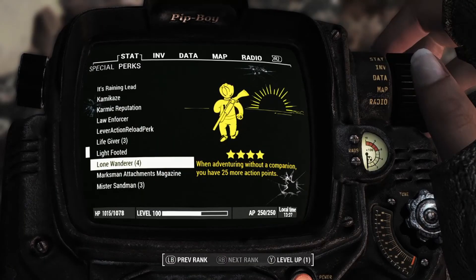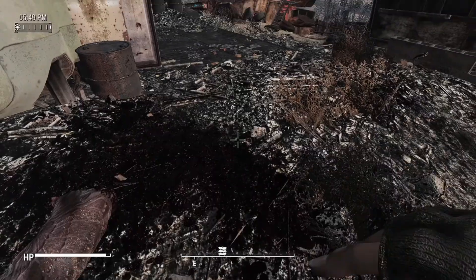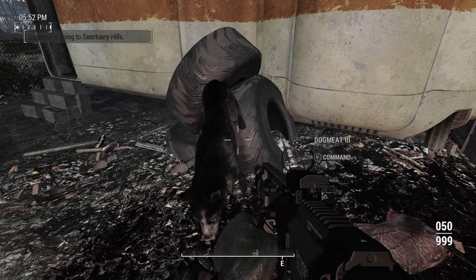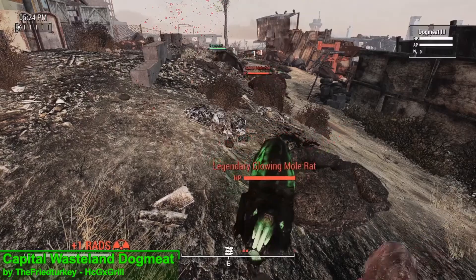As you can see here I have 4 ranks of Lone Wanderer and a carry capacity of 1580 pounds, and if I dismiss this new Dogmeat my carry weight doesn't change, meaning that this new Dogmeat doesn't take away the Lone Wanderer perk — giving this new companion an instant plus in my book.